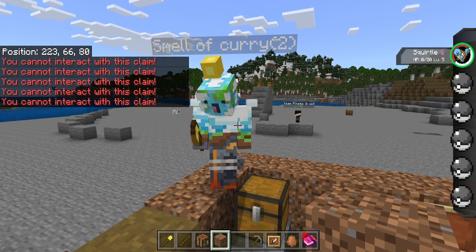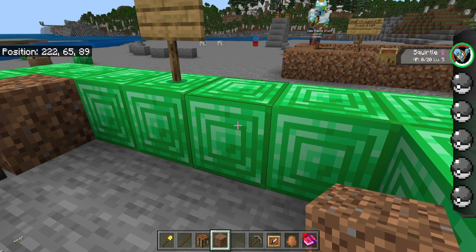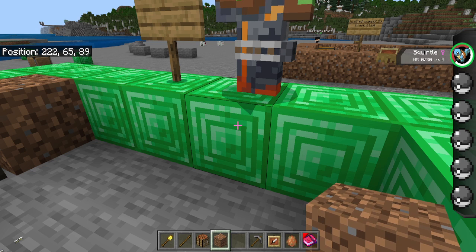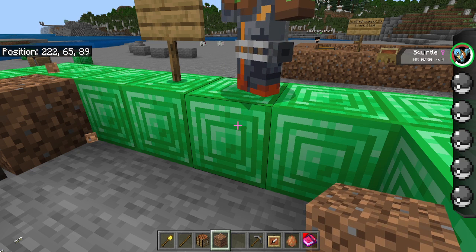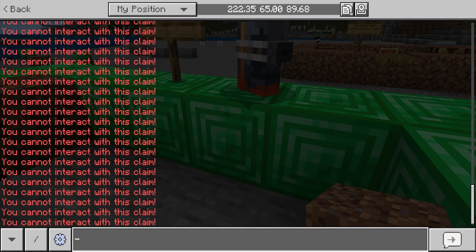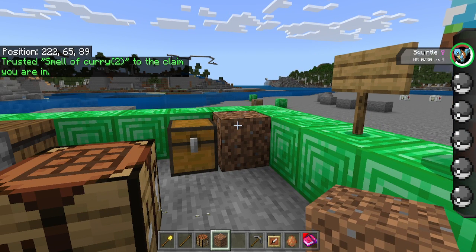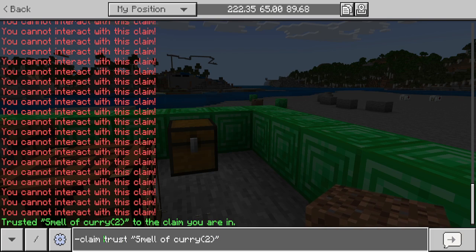Now on the alt account, we come over to my claim and try to use their stuff - can't use it. Try to open their chest - can't open it. Try to break blocks - also not going to work. However, if we trust this player with 'claim trust smell of curry 2', you can see we are now able to open chests and break blocks and do whatever we want once we're trusted. I can also easily untrust this player - and there you go: can't open chest, can't break blocks, can't break chest. Everything's working.